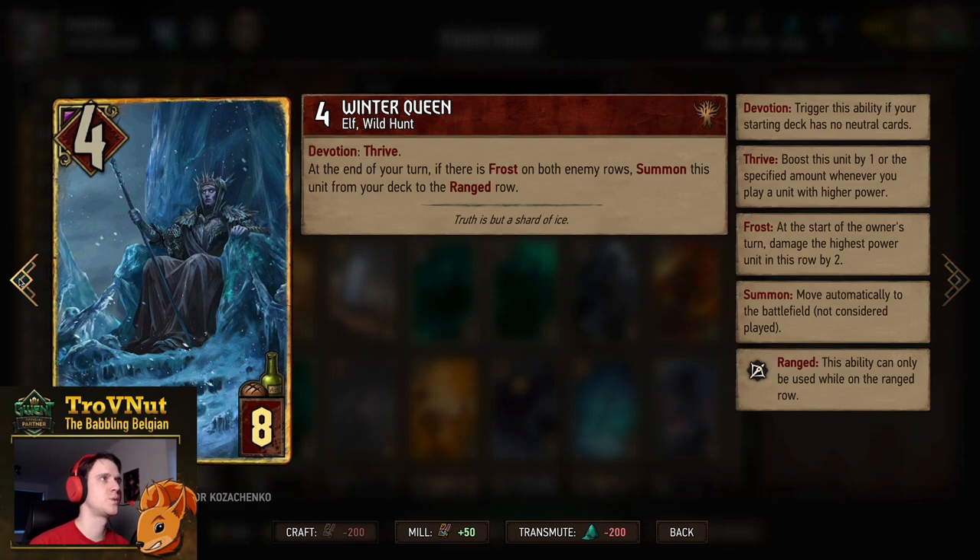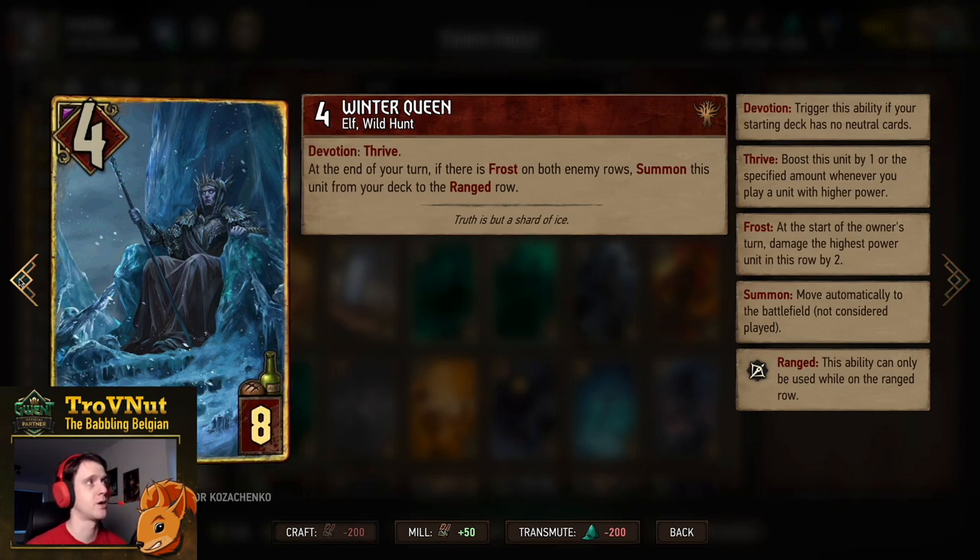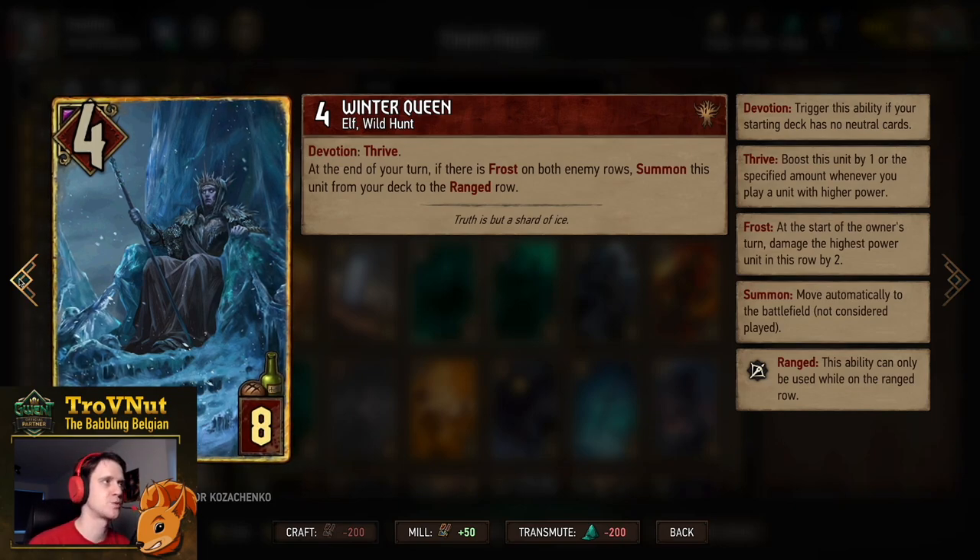Next up the Winter Queen — the Queen of the Wild Hunt — 4 power for 8 provisions. On devotion you also gain Thrive, so that's exactly what we'll be going for. At the end of your turn, if there is frost on both enemy rows — for example with Red Riders — you summon this unit from your deck to the ranged row automatically, so basically another thinning option.